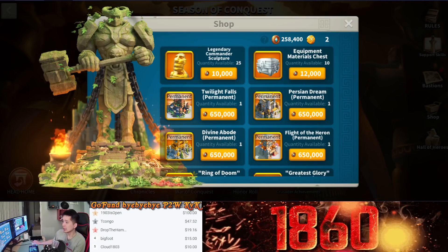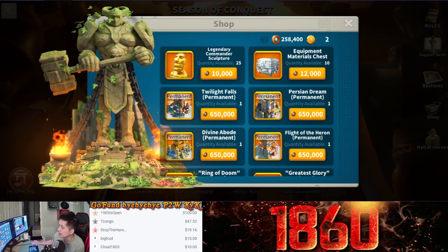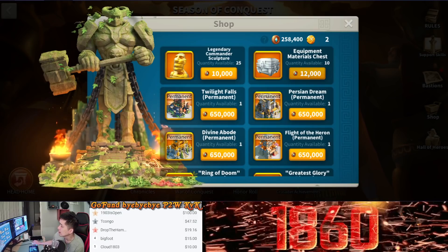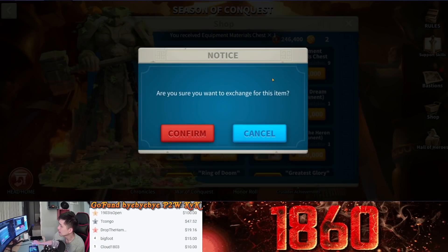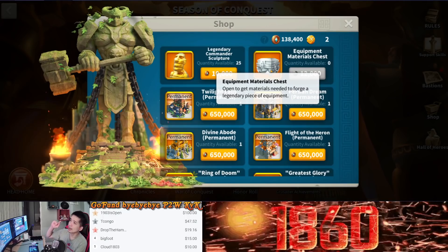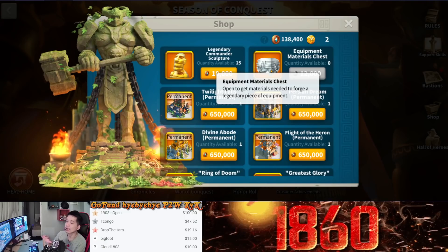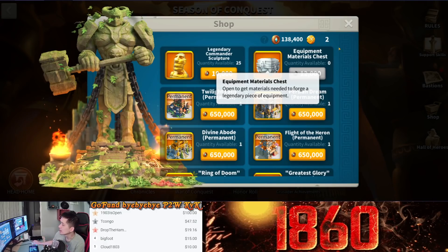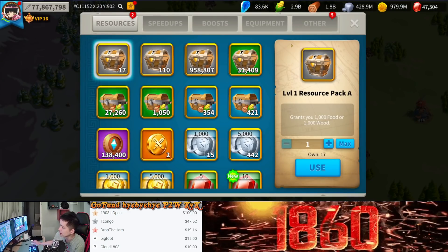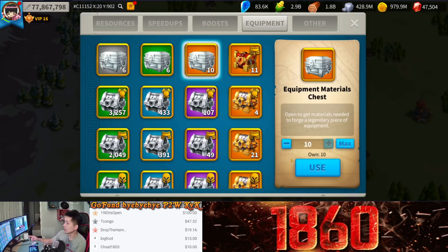For me personally, I will always buy the equipment material chest. Let's go right into it here and buy out 10 legendary material chests. There's a small chance of getting a legendary bone — I think it's about a 10% chance or something. Let's open some of the chests to see what the chances are of getting a legendary bone. Opening 10 chests right now.